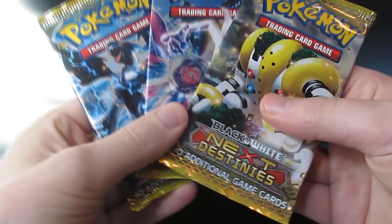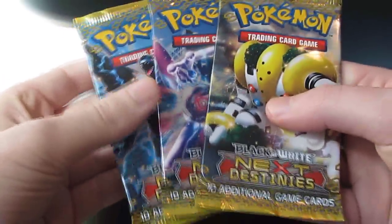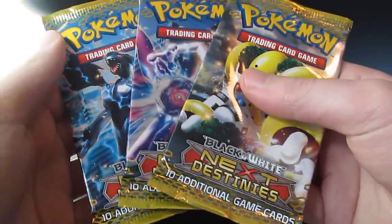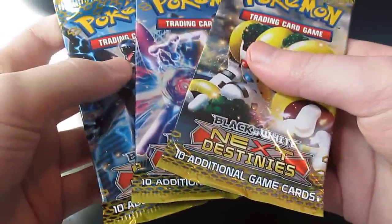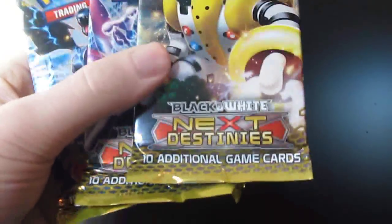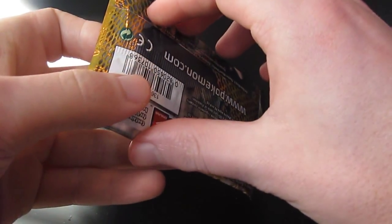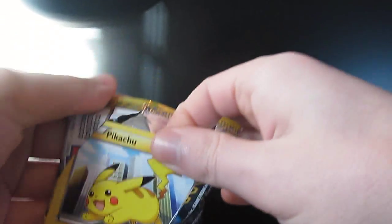Hey there, it's Pokemaniac Andy back again for another pack opening and we're doing Next Destinies again. I know we did a set of these last week, but my store still had a few packs left so I thought I'd pick them up and see what we can get. I'm gonna start with the Reggie Gigas pack. As usual, the code cards will be made available — if I get a holo or an EX you get one, if I get a full art or a secret rare you'll get all three.